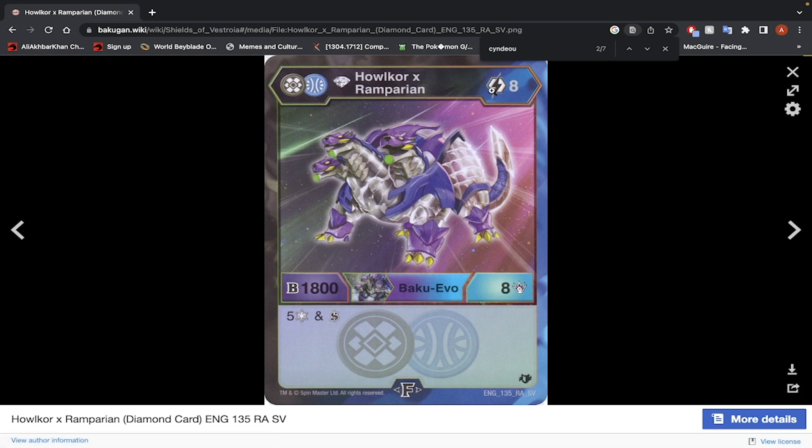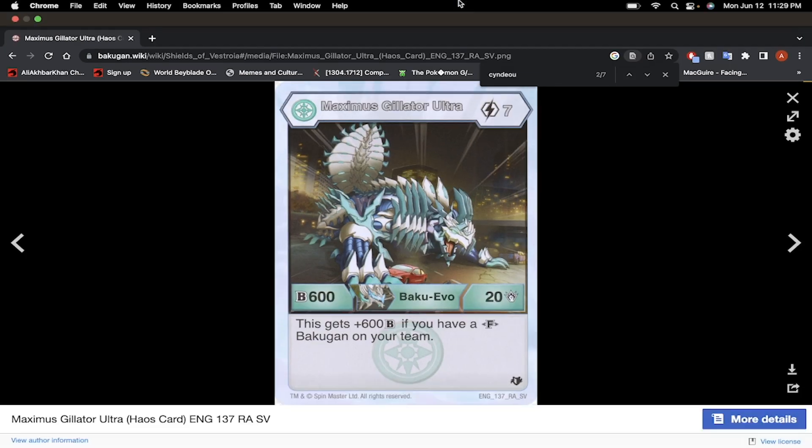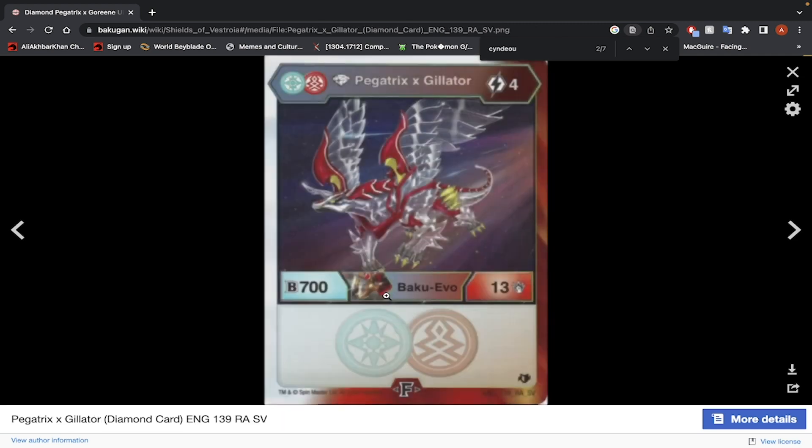Halcord X-Rimperion — 8 damage, 8 energy, 1808 B-Power, 5 Frost Strike. It's a strong guy, 5 Frost Strike is a lot, but 8 energy to fuse is kind of pushing it. Nilea Enoch — 5 energy, 1208. I don't think this one is as good. Maximus Giltar Ultra — focused on B-Power. Pegatrix Excorian Ultra — very pretty looking card, 6 energy, 1200 B-Power, 10 damage, 700 B-Power when on the core — pretty decent, I like this. It's a bit pushing it so it's an end-game Bakugan, but yeah, I like it. Pegatrix Exilitar — 4 energy to evolve, 13 damage, 700 B-Power. The damage is pretty decent. If you have the resources and Pegatrix has a cheap fusion anyways — not bad.